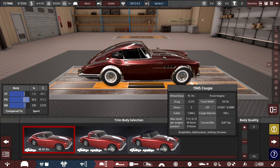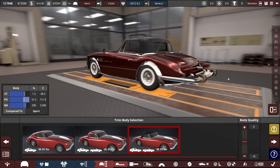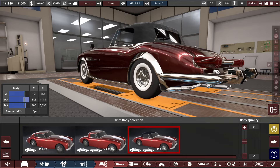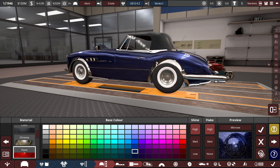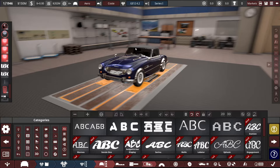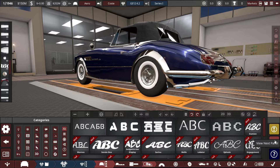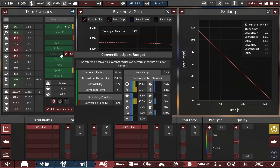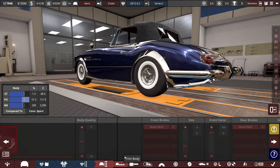We go right here, trim body, convertible. It kind of ruins the taillights a little and we have a messed up rear bumper area now - we're gonna have to fix that. We can make this one a different color - like a nice blue. That blue looks pretty good, I like the convertible version. We gotta change the badge from Aero GT 12 to Aero Coast 12. You are a convertible - convertible sport. Low comfort and convertible penalty? You are literally a convertible. Manual soft top. 600 score, 300 score - that should be pretty good. We should be making a little bit of money from this.